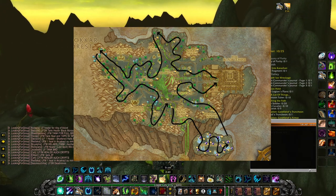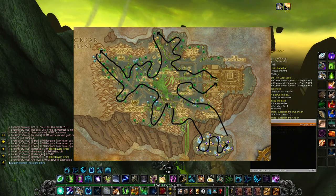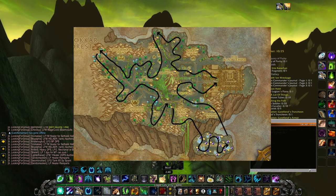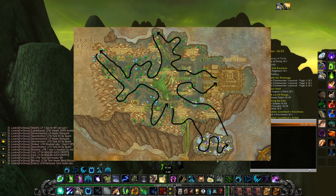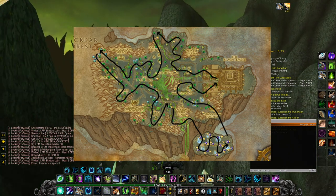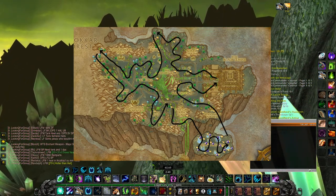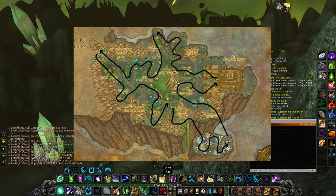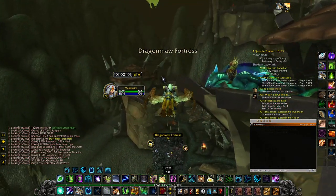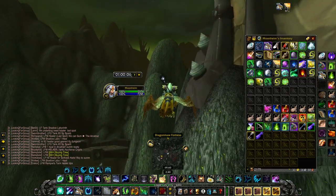You're basically flying around in a circular fashion throughout the place. I've cut out the South East part recently because down there you're not really getting any Nightmare Vines. You can get Mana Thistles — it is the only place in Netherstorm to get Mana Thistles — so if you want Mana Thistles you can do that, but it is a massive route so it will take a lot of time. If you're doing the entire lap it should take about 15-20 minutes depending on how many things you find and if you have both Herbalism and Mining. If you only have Herbalism you might make it a little bit faster.